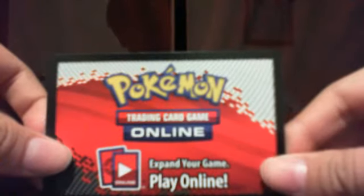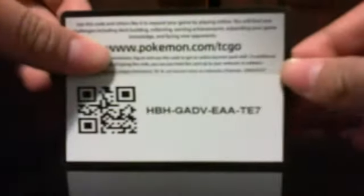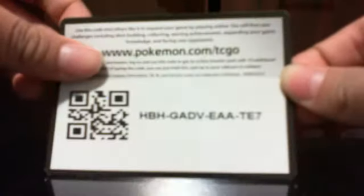So the first one is Emerging Powers, okay. So whoever gets this first gets it. The online free code for Emerging Powers for one booster pack is: HBH-GAD-VEA-ATE-7. So whoever gets this first gets it for free.